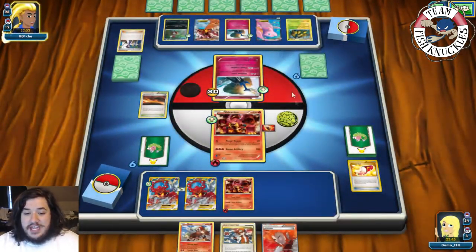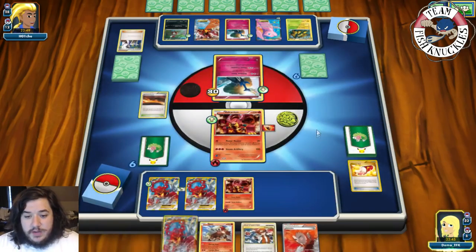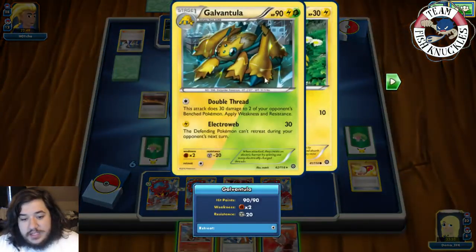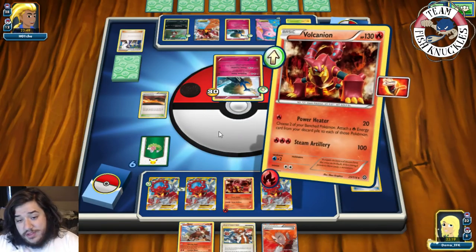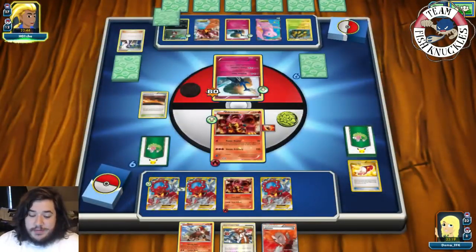On our turn we get another Volcanian. Should we Lysandre this Volcanian to get stuck in the Active? That Mew is weak to Fighting, so we can't knock it out that way. Opponent can knock us out next turn. I'd rather they put a Float Stone on this Pokémon than an Exp. Share, so we Power Heater for 30 damage again.